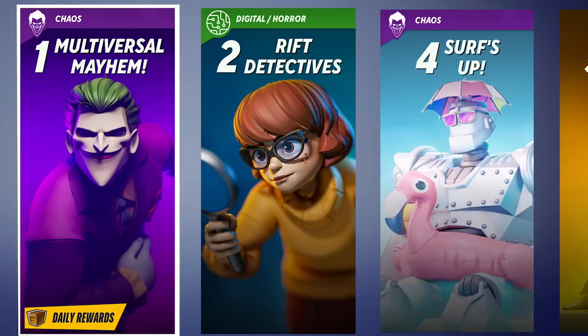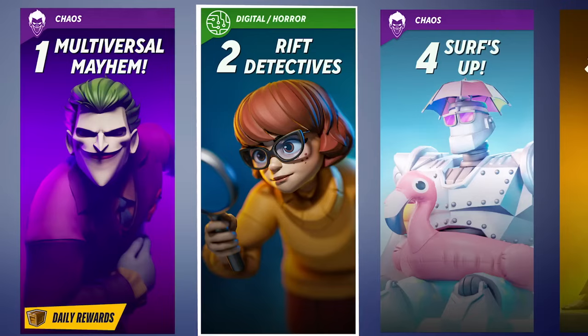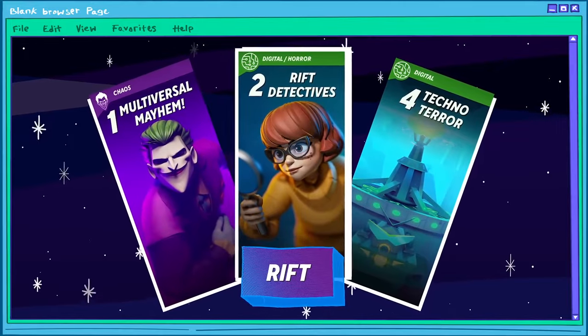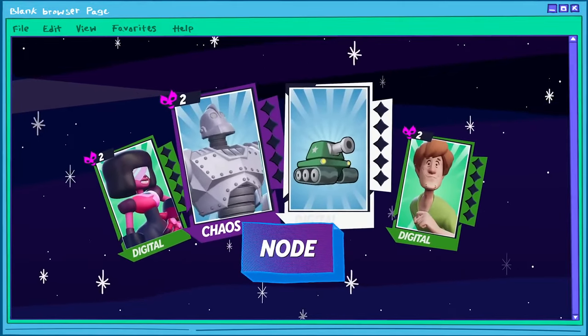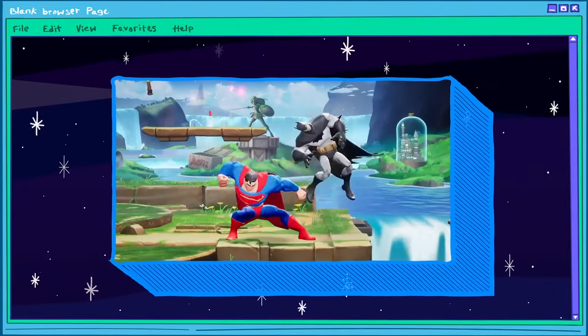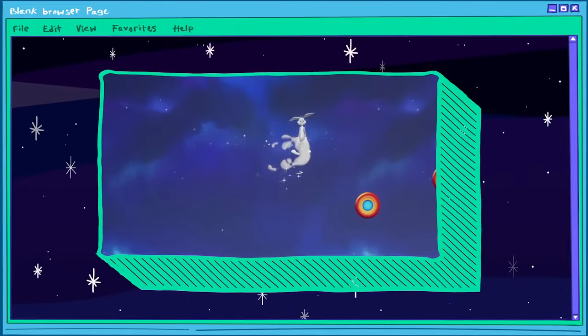The Rifts are a new PvE game mode where you, and hopefully a friend, will complete a series of challenges in a few different storylines. Each storyline, or Rift, is comprised of nodes, and each node itself is a single challenge with five obtainable goals. Usually these challenges are simply to defeat an opponent, but it can vary.